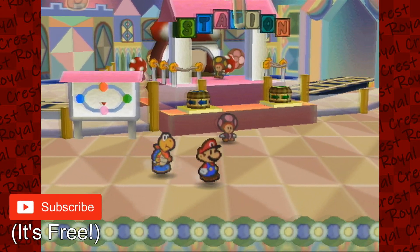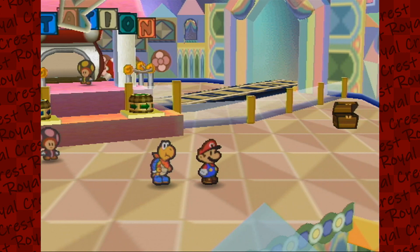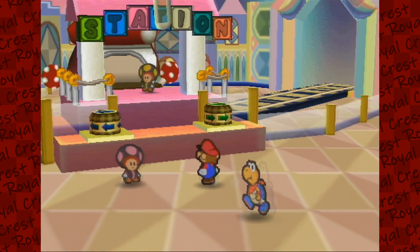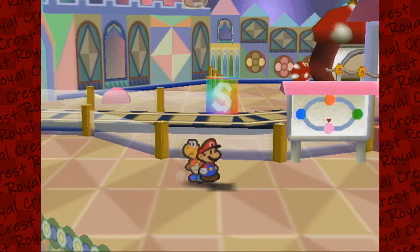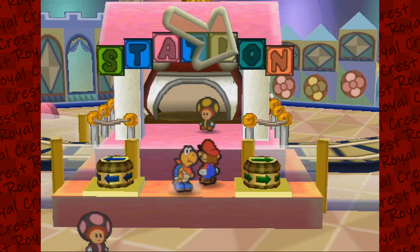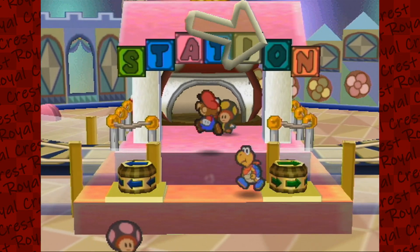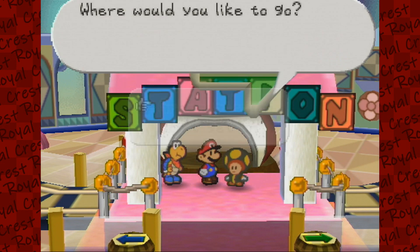Hello everyone! Welcome back to another episode of Paper Mario. In the last episode, we progressed a little bit more through Shy Guy's Toy Box. We got to the Pink Station and flipped that lever all the way over there. We also met Gourmet Guy, who was an extremely overweight Shy Guy who needed the finest of food. Now we get to go on to the Green Station.